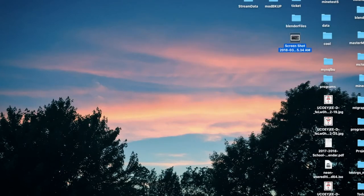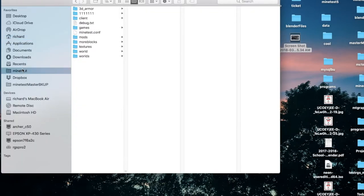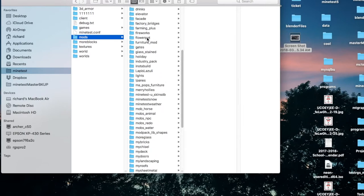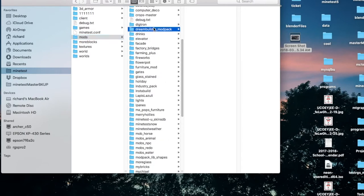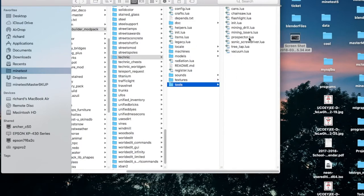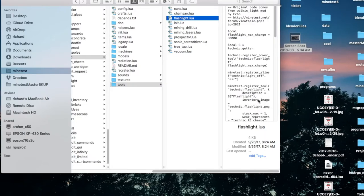That's how that works. As Nathan pointed out — in the mods, if we go into Technic — and my Technic is in Dream Builder — if we go into Technic, there are tools. There's Technic Tools, there's the Vacuum, there's the Flashlight. So in here, I turned on the option to add it into inventory.